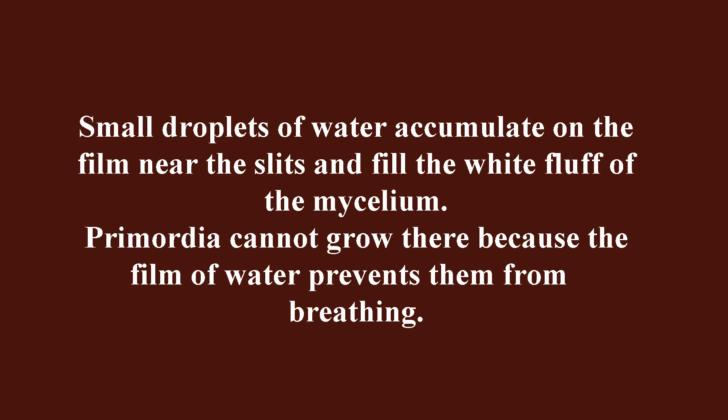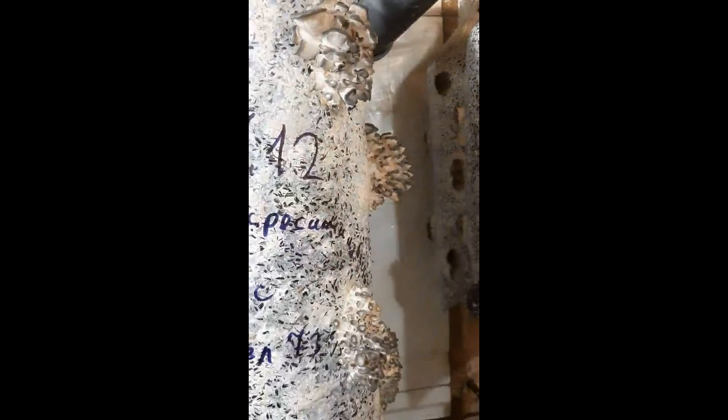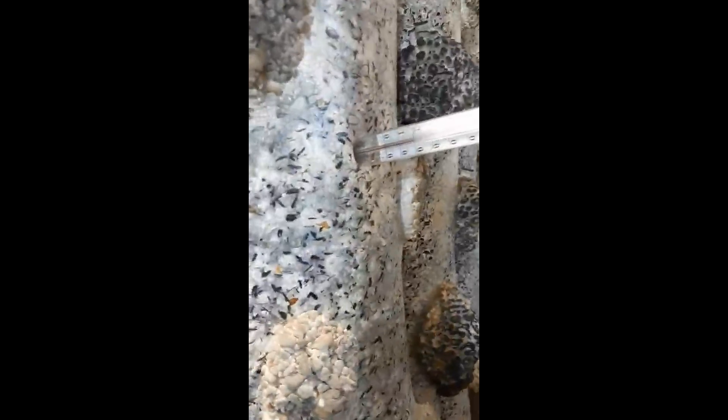What to do in this case? Of course, the ideal solution is to raise the temperature in the growing room to 14–15 degrees. For most strains, this is the optimal growing temperature. But what if this is not possible? For example, because the heating boiler cannot raise the temperature higher, or if the optimal temperature for growing your strain is the same 10 or 12 degrees that you have in your room.